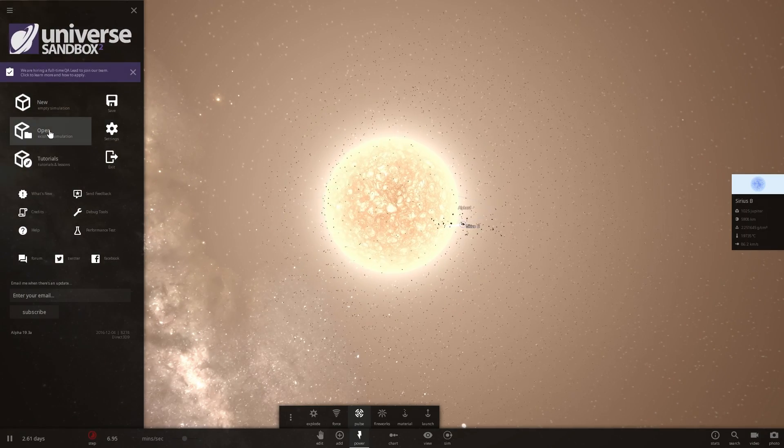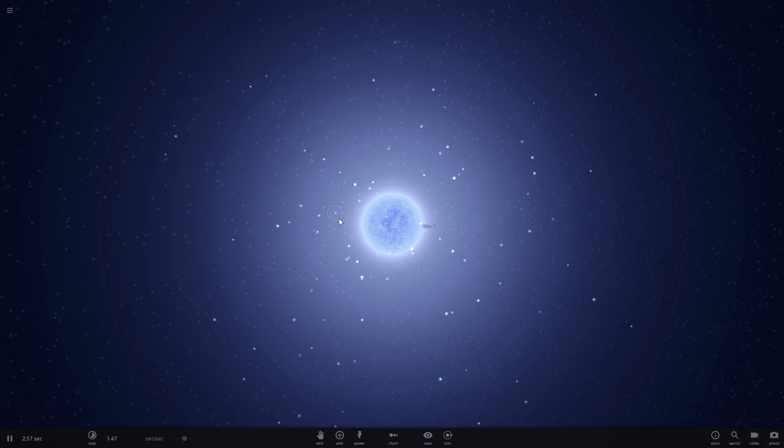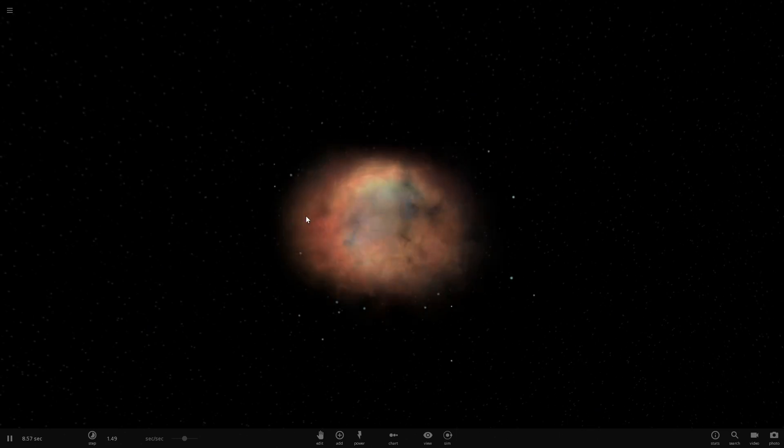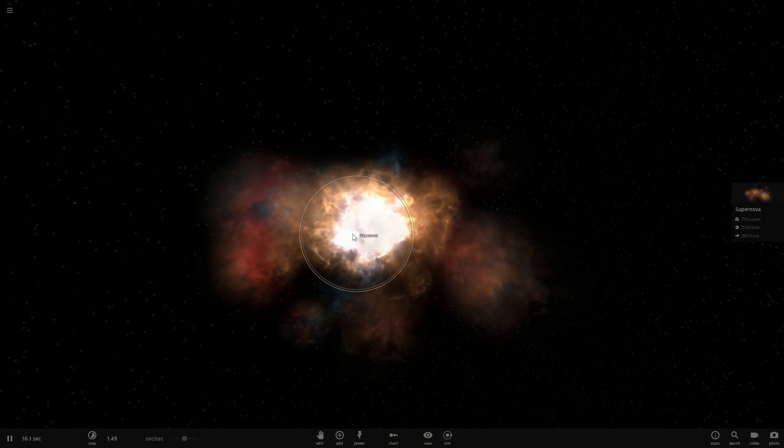A supernova is a little bit different in that it's basically an explosion of a star, whether it reaches a critical mass or becomes really old and cannot handle itself anymore and goes boom. So in this case, this is a supernova — a very, very bright event.